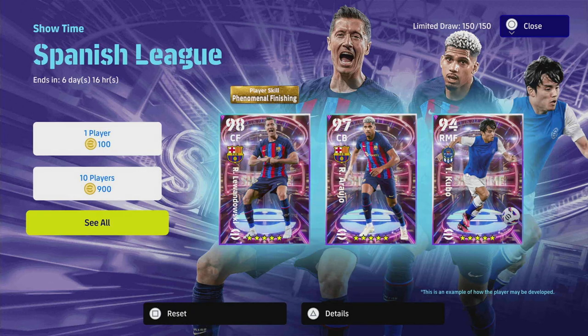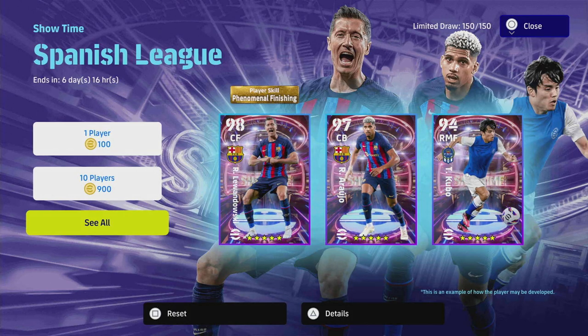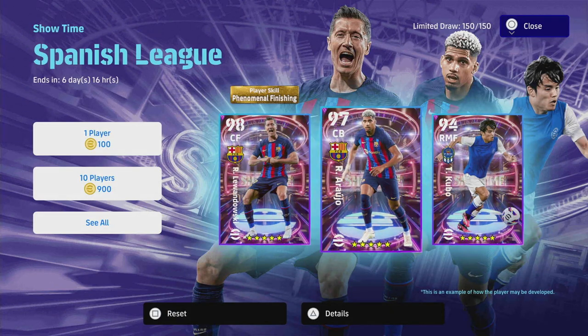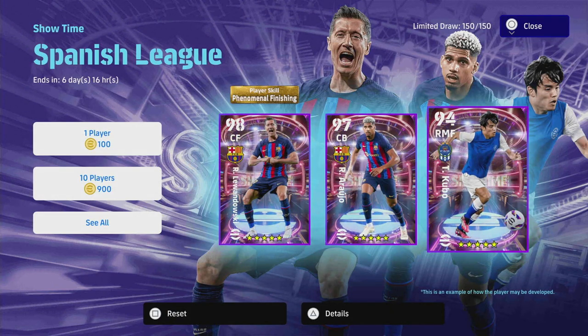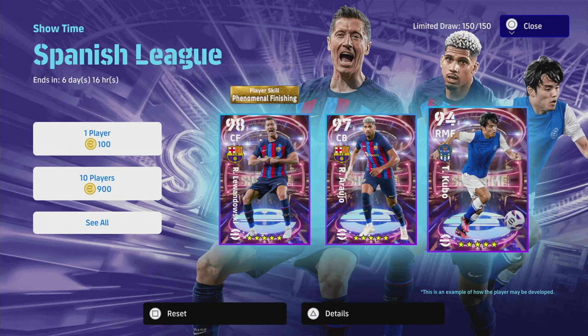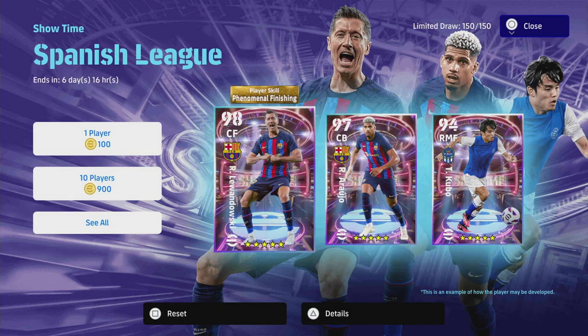We've got a Phenomenal Finishing Robert Lewandowski, 98 overall — we'll get into him in a second. We also have Araujo and Kubo. There have been a couple of different cards released for all of these players. We'll take a look over on eFootballDB in a second to give you a quick example of that.